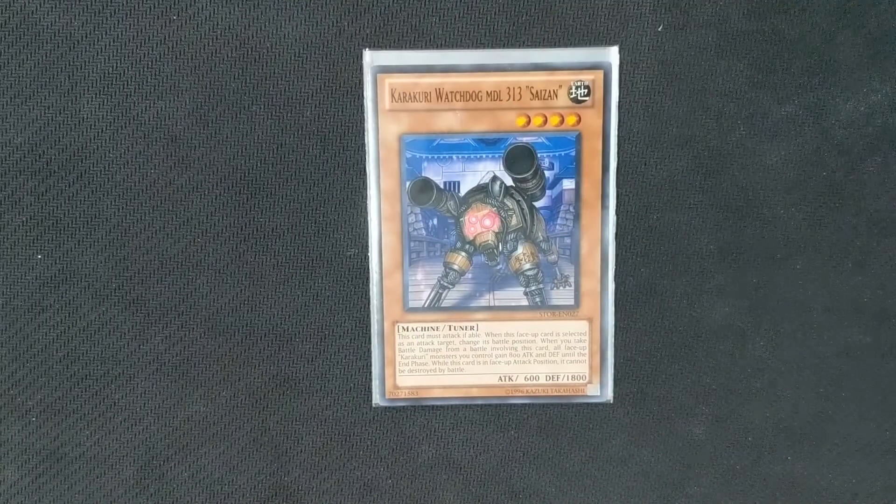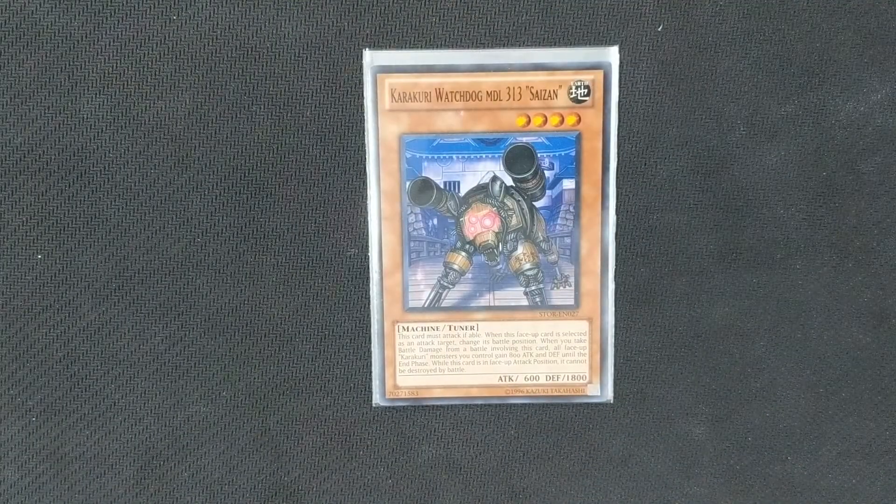And the final Karakuri tuner that we run is Karakuri Watchdog Model 313 Saizen. What Karakuri Watchdog does is, while on the field, if you take battle damage from battle involving him, all other Karakuri monsters on your side of the field gain 800 attack and defense. This doesn't really come up, as we're quite often just sinking him off really quickly.